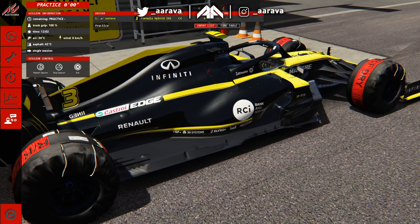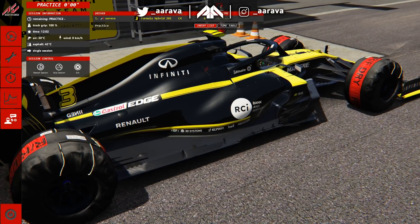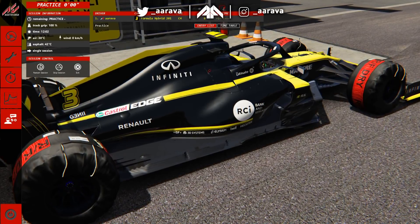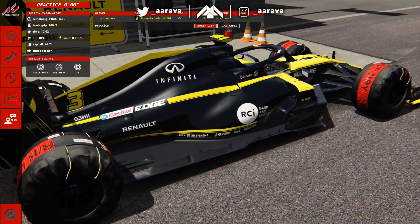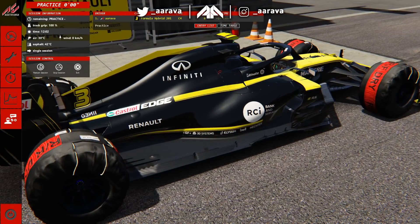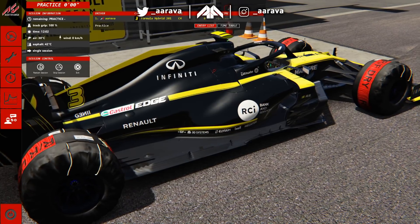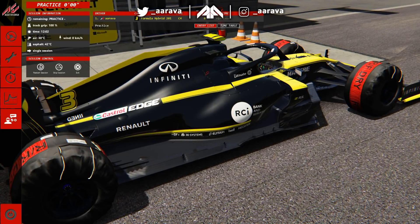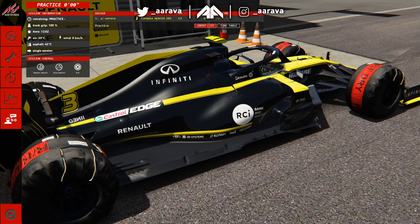We're going down under to Australia to see what this car is like around this circuit. I've never driven a Formula One car around this circuit personally — I know other people have in a previous video — but I've never done it. I'm very interested to see how it takes to the circuit by itself, and then we're going to try a race. You've got sector two with all those downhill twisty corners where I don't even think the F1 car will get through properly with the suspension and the airtime you'll get.